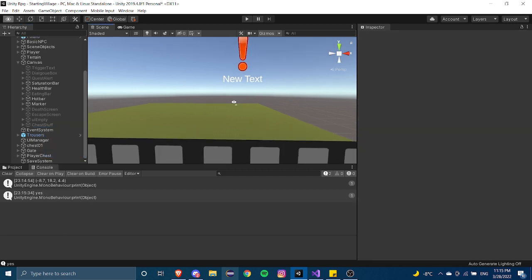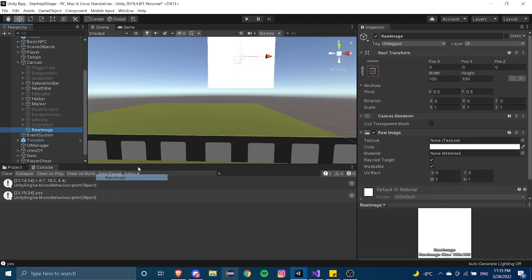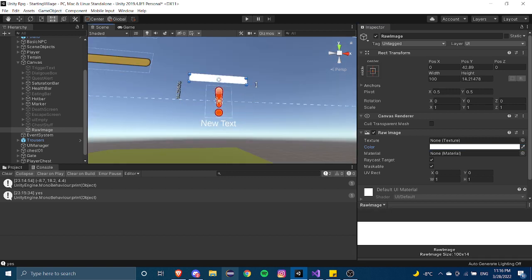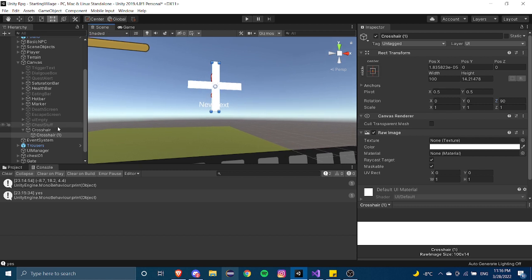To make a crosshair, we can create a Raw Image and change the texture to whatever you want. I'm just going to keep mine white, then use the scale tool to scale it down, move it to the center, and rename it 'crosshair'. I'll drag this under so it's organized and flip the rotation — there we go, now we have a crosshair.